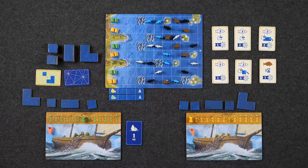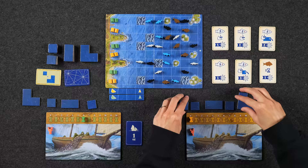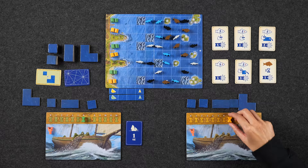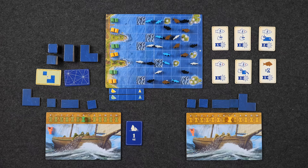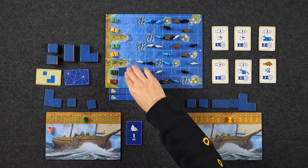We're now into the playthrough. Naveen is going first and has six time; Monique goes second with seven time. This was the first star chart card, which is why we already have many ocean tiles in our supply. Naveen, playing green ships, takes his first action: charting the ocean by placing an L-shaped tile orthogonally adjacent to his ship at no time cost.